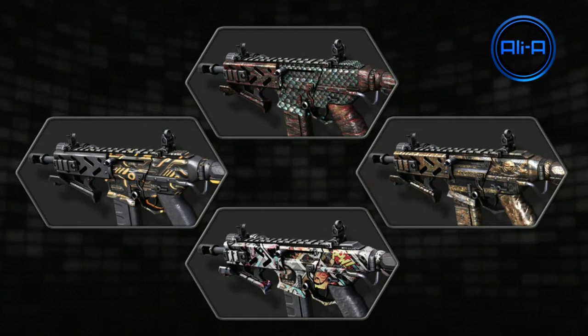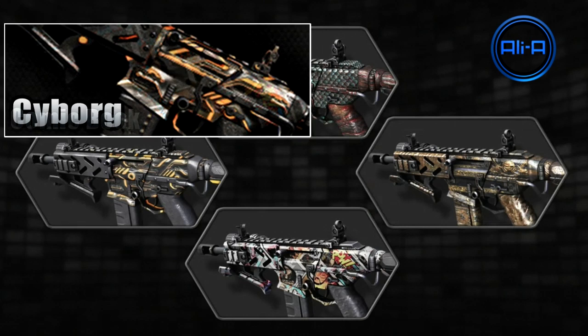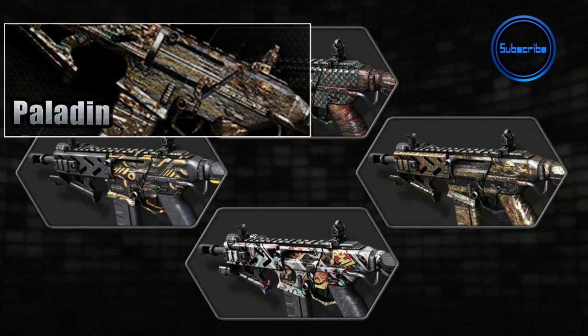Essentially, out of these four packs — Dragon, Cyborg, Paladin, and Comic Book — only two of them can win from your votes, and your votes will happen between the 23rd today and the 28th.